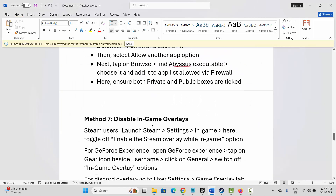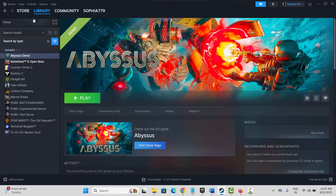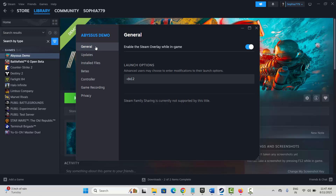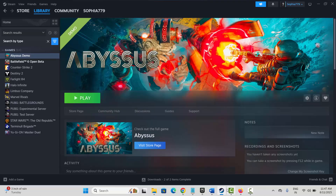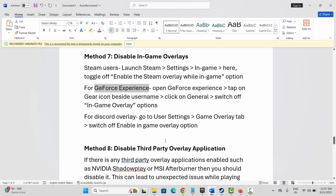Next solution is to disable in-game overlays. Go to Steam, under the Library section, select your game, right click, click on Properties, then General. You can see Enable the Steam Overlay While In-Game is enabled — click on it to disable it. If you are using GeForce Experience, launch it, click the gear icon, go to General, and switch off In-Game Overlay. For Discord overlay, go to User Settings, then the Game Overlay tab, and switch off Enable In-Game Overlay.